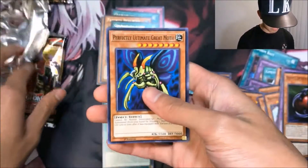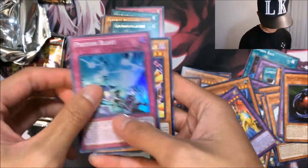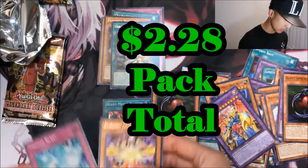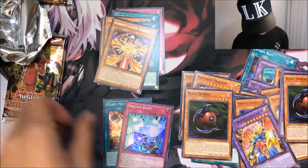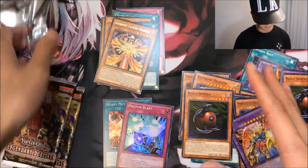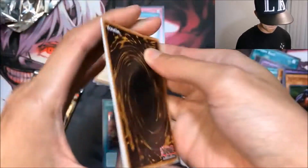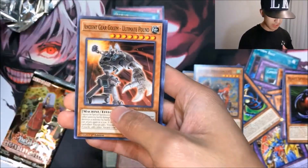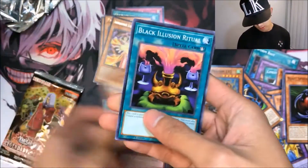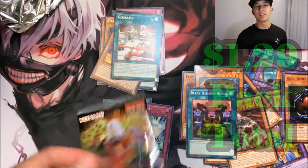We got Perfectly Ultimate Great Moth, VW-XYZ Dragon, Cam Blast Sphere, Foe No Proton Blast, and an Illusionist Faceless Mage. We're getting the same rares again — getting super rares but still trying to get those ultras. Two chances left to get some money cards. Got Insect Queen, John Level Five, Answer Golem, Ultimate Pound, Black Illusion Ritual, and Ojama Match. Final pack of destiny.